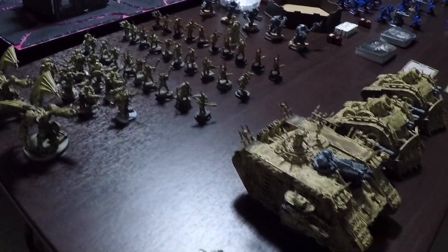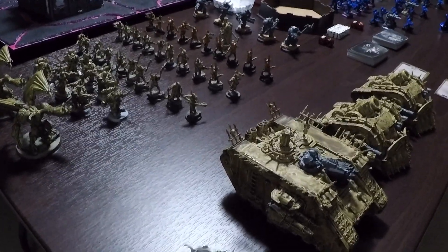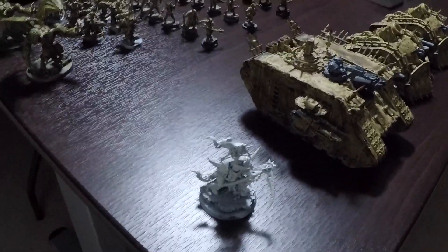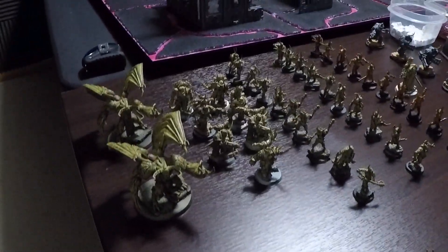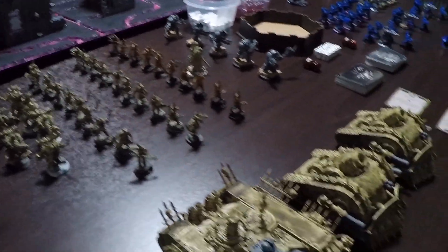That is the entirety of the 1,850 points Death Guard army. It is exactly 1,850 points. It is 97 power. And because it is Battleforged and has two detachments, it has a total of seven command points available to it.